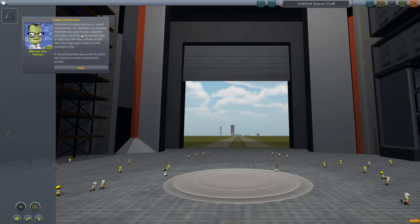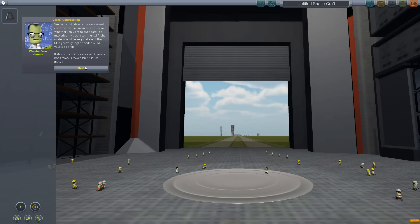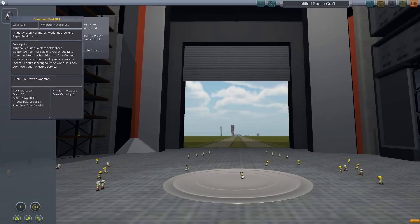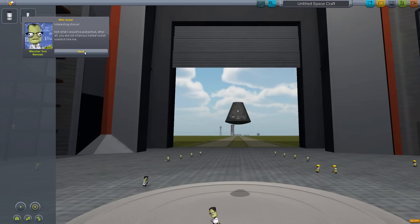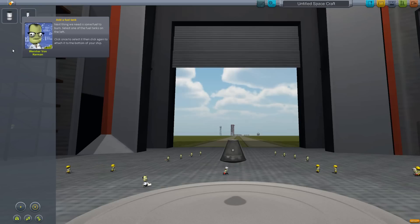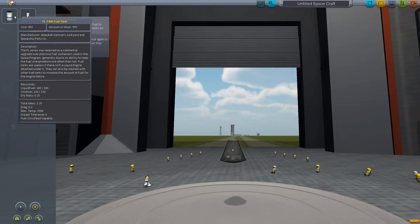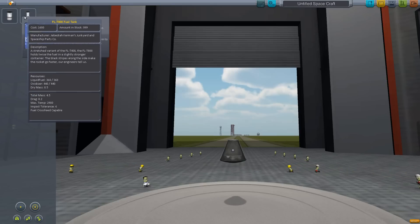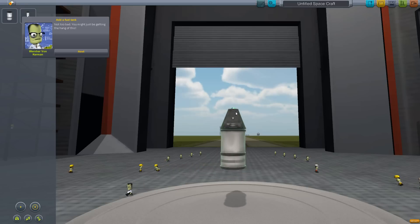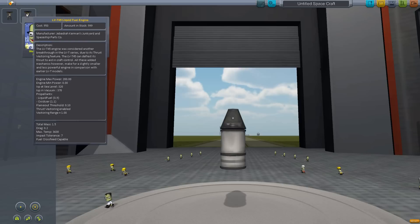This Kerbal guy is German. Select a command module from the parts list — I clicked it. I can move it around on the screen. Oh, this feels a bit like Spore creature creation. Fuel tank 400, 800 — do I have cash? Unlimited, right? Put that there. A rocket ship.